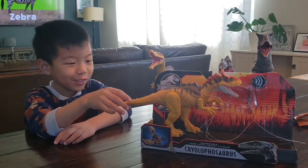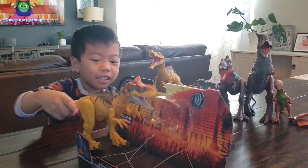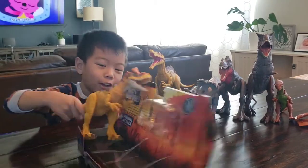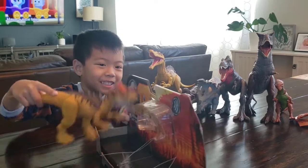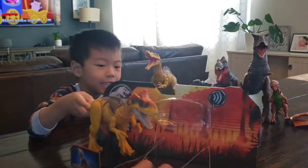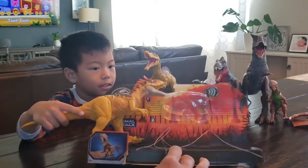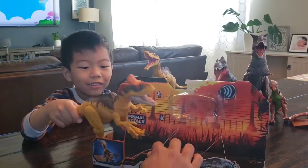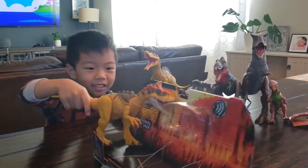But what's this? Cryolophosaurus. That's our new addition to the toy dinosaur. I think Cryolophosaurus wants to get out. Okay. So this is Jurassic World Primal Attack. Ooh, Cryolophosaurus from Camp Cretaceous. Okay, come on, get out, Cryolophosaurus.